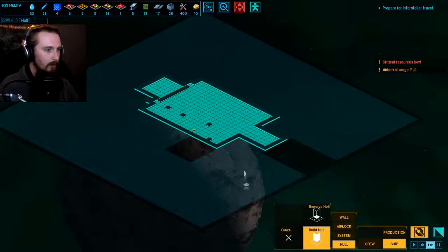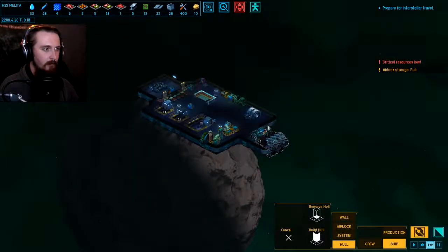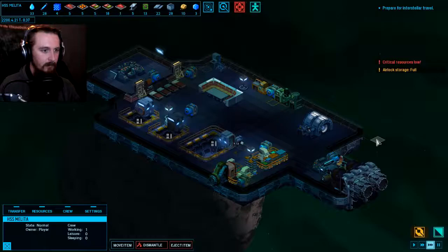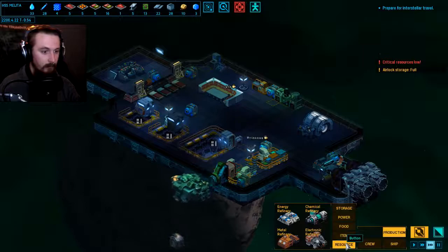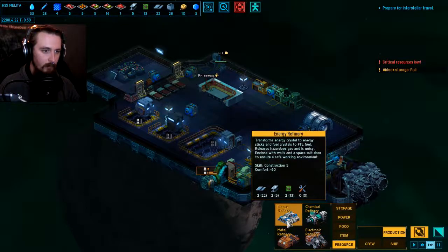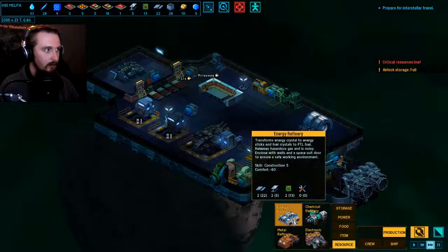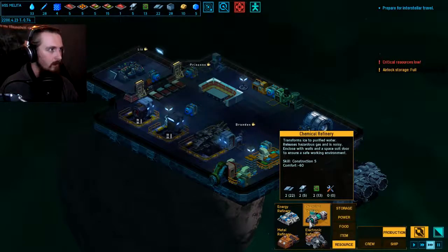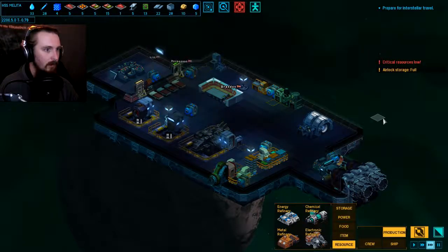Building the hull out is not going to require too much - I think one of these blocks can make ten tiles of new starship. So we've got plenty of room for expanding. But I don't think we need to do that just yet. I do want to expand so that I can start building resource refineries, because these are going to be very important for taking base materials and turning them into other things we can use. I think the chemical refinery is probably going to be the first one I want, actually.